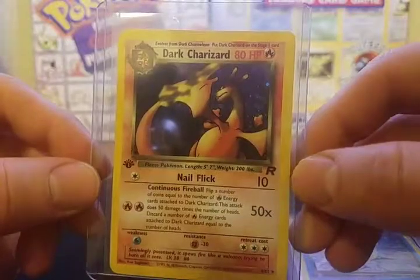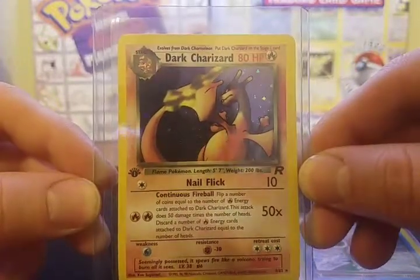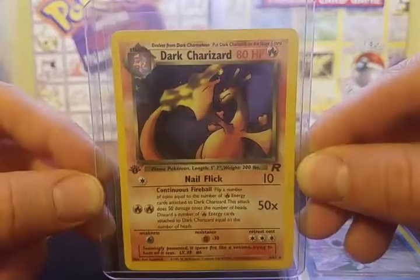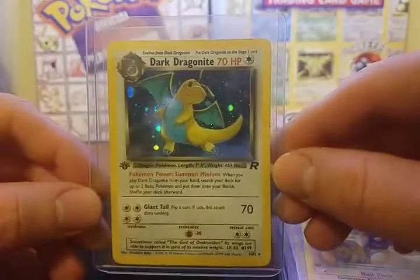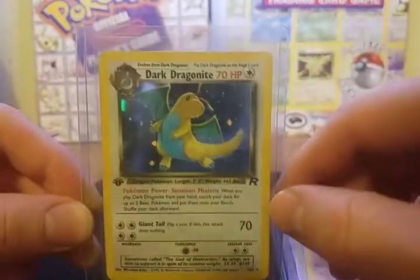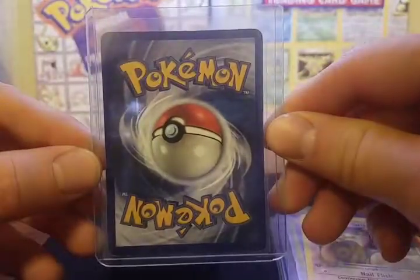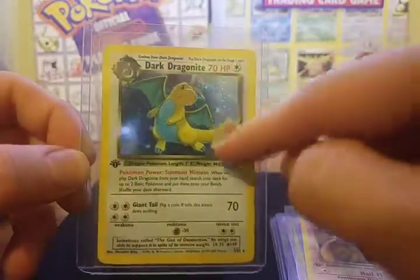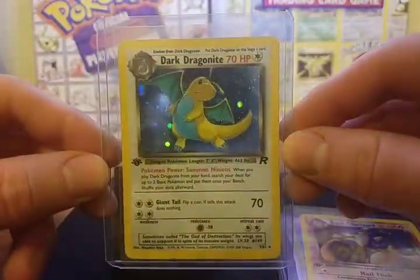Moving on to number four, we have Dark Charizard First Edition Holo. The background is once again very dark — it kind of looks like he's creeping around the corner of something there. A very cool card nonetheless. Number five is Dark Dragonite, once again a dark background. This card is my only card I wouldn't call mint condition — I would call it more near mint. There's a little ding at the bottom and a little bit of stuff up top. I got this at a really cheap price to complete the collection, but I will be getting one in better condition.